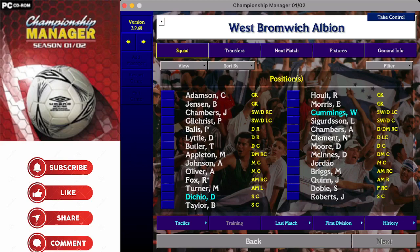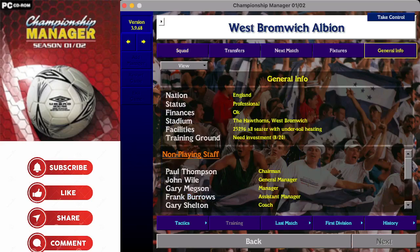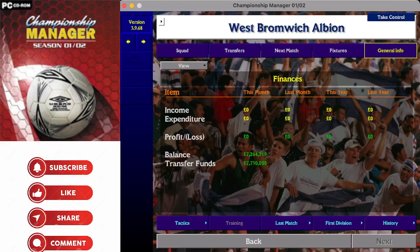West Bromwich Albion - one of the bigger clubs in the division with lots of history from the 1970s and 80s, fallen on harder times recently and a bit of a yo-yo club in this century, up and down between the Premier League and the now-Championship. They play at The Hawthorns - 25,296 can fit inside - but the training ground needs investment at 8 out of 20, one of the lowest in the division so far. Gary Megson is in charge with 7.26 million in the bank and 7.75 million available to spend.